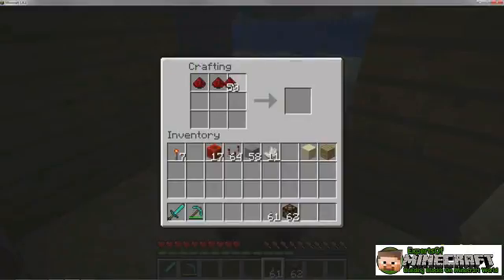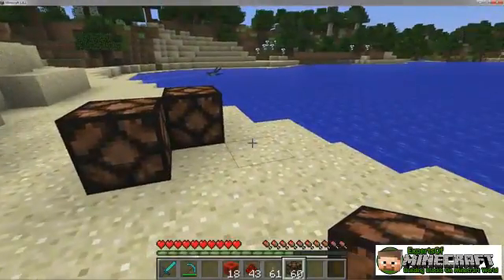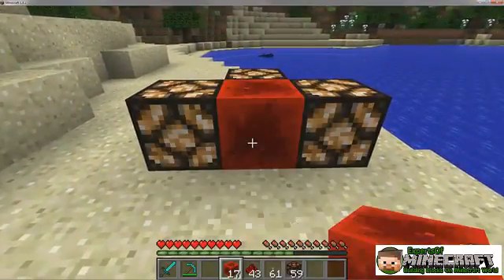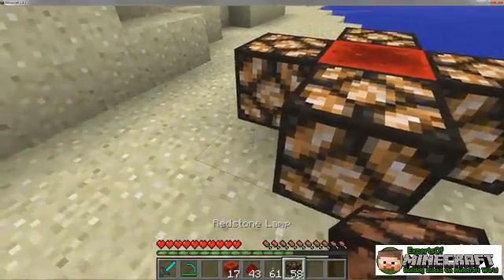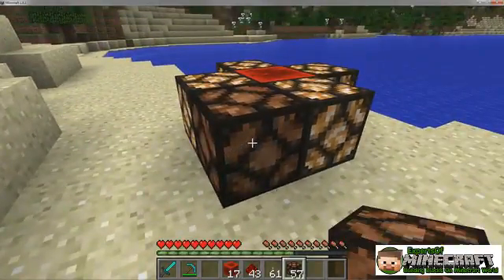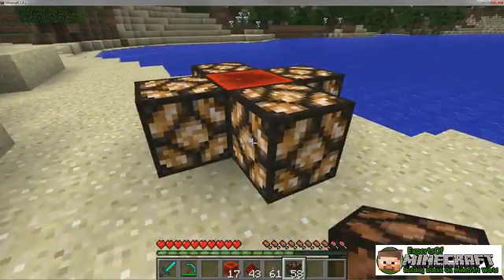Finally, redstone blocks power everything around them and cannot be turned off. You can craft a redstone block with nine lumps of redstone dust. Redstone blocks are surprisingly simple to implement — just place one next to whatever you want to power. The main appeal of the redstone block is that it is, for all intents and purposes, a block. It is therefore solid, can be placed anywhere, and can even be pushed and pulled while still holding a charge.